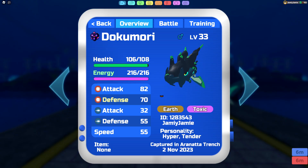Starting with Dokumori's typing, it is an Earth Toxic type Lumion, which means defensively we are weak to Water, Earth, Ice, and Mind, and then we resist Air, Toxic, and Brawler by two times, and we're also immune to Electric. And then offensively, we can hit Fire, Electric, Metal, Toxic, Water, Plant, and Brawler, all for super effective STAB damage.